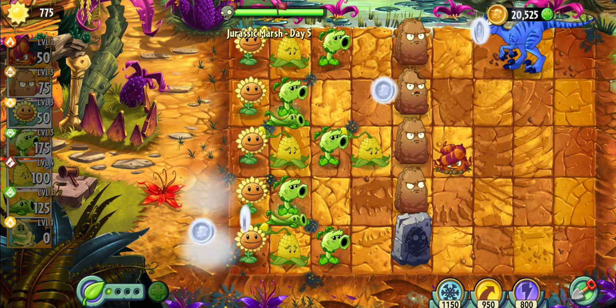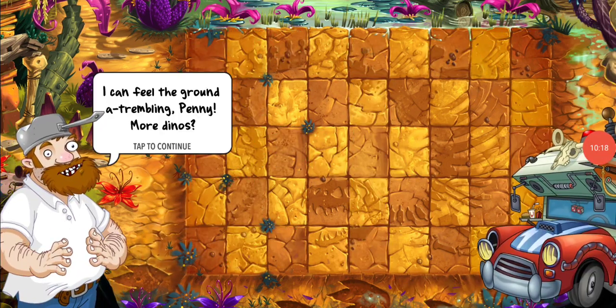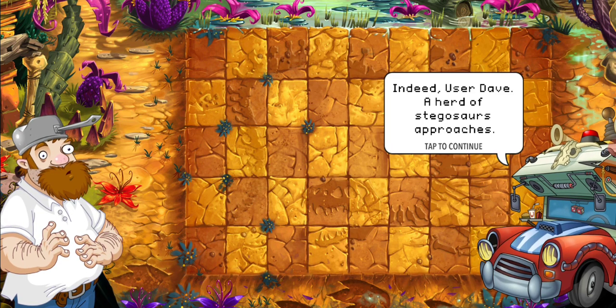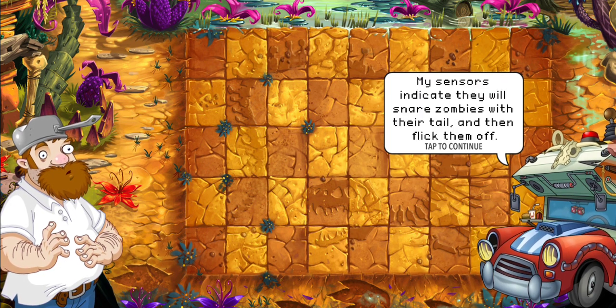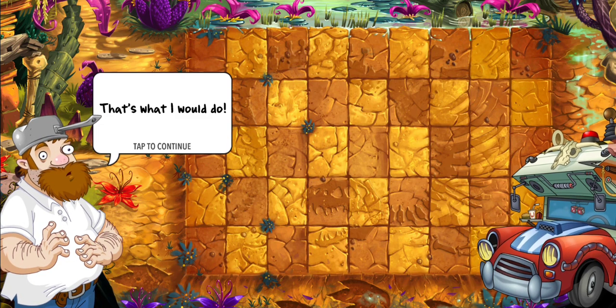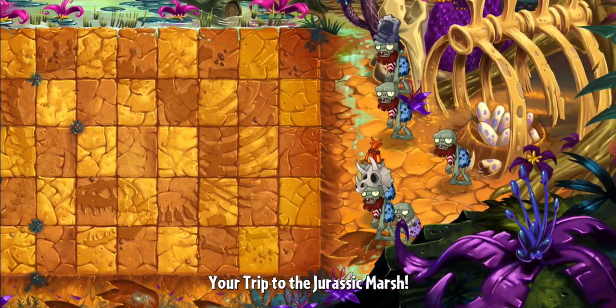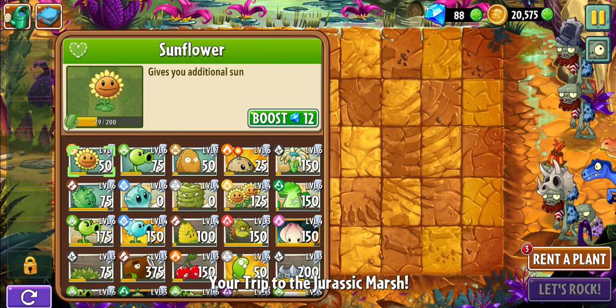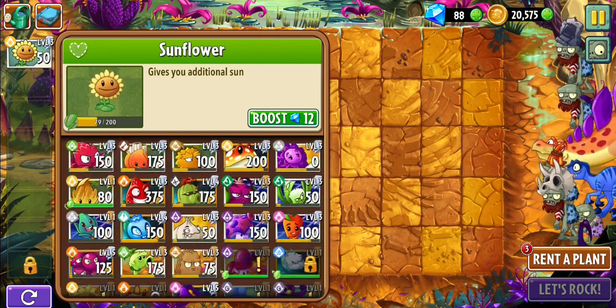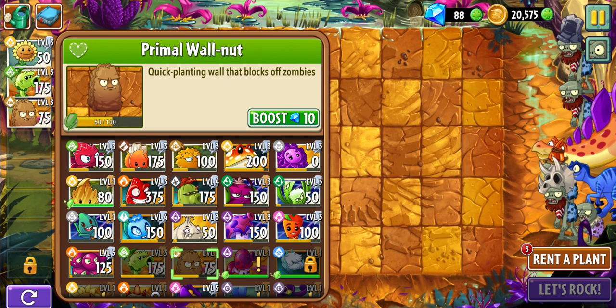Move on to the next level now. I feel the ground trembling — more dinos. A Stegosaurus approaches. I like those dinosaurs, but in my case I don't think they're going to be helping me. They'll snare zombies with their tail and then flick them off. What does that mean for us?